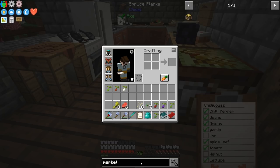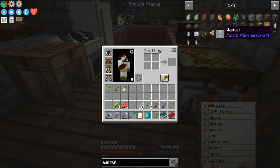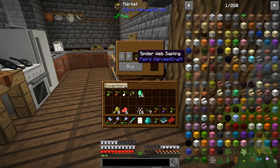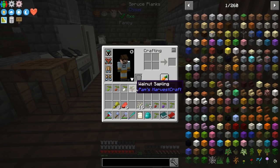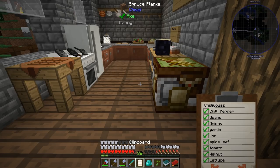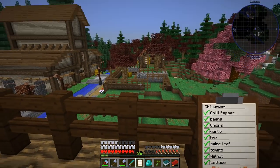So to double check that these aren't saplings because these might be trees - walnut, from Pam's Harvest Craft, you get it from a walnut sapling. Now I think you can buy saplings. Walnut sapling - check. Lime. So I do believe that's us set - walnut and lime. Bam! We have everything that we're going to need to make our chimichangas. We've ticked off everything on our to-do list.